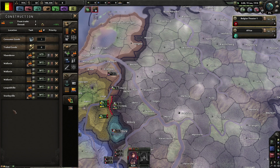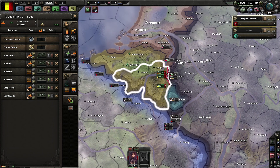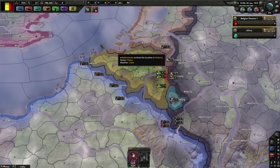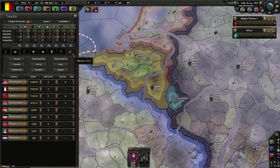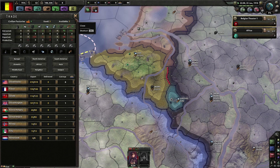Before there were like six, seven factories building, now it's just three. I have a lot of space so I'm building - somebody was trading with me before and now they stopped trading.